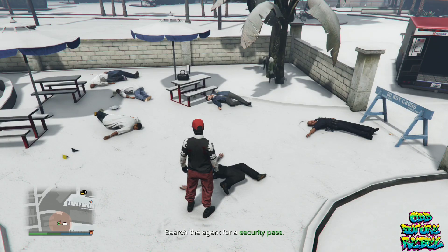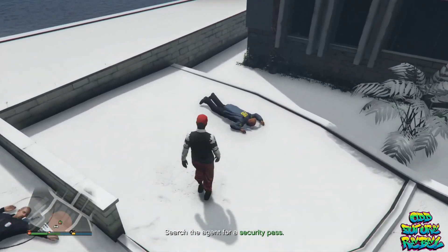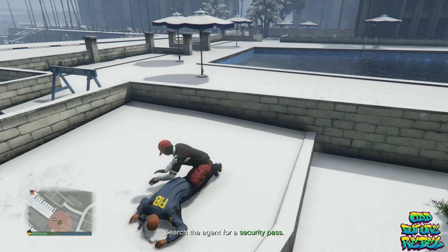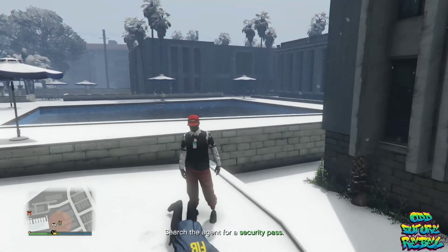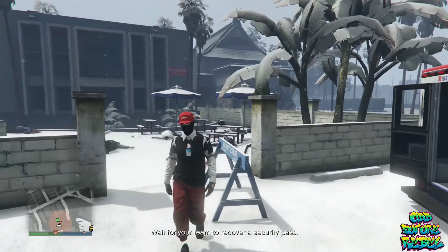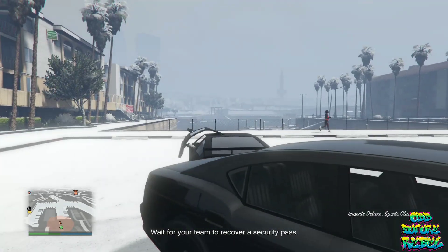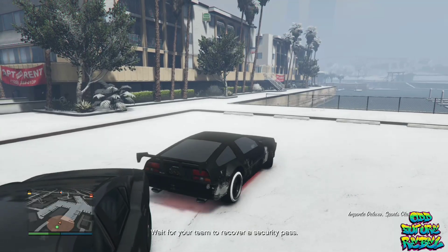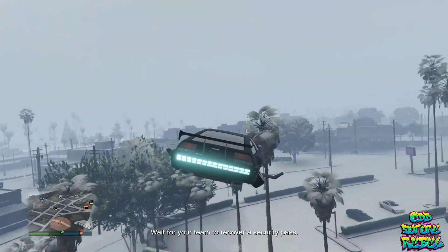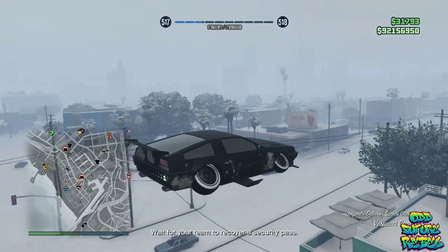Once you're at the marker, kill every single agent there. It should then prompt you to pick up a security pass and find the body. Press right on the d-pad and you should see the security pass — the FIB badge — appear on your saved outfit. You can either go to the Ammu-Nation store, save this as an outfit, and finish the mission, or save the outfit and quit the mission so you can always have the FIB badge mission available. Subscribe if you're new and catch you on the next GTA 5 Online video.